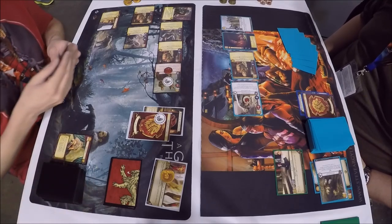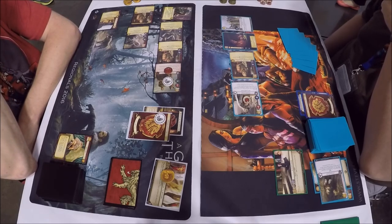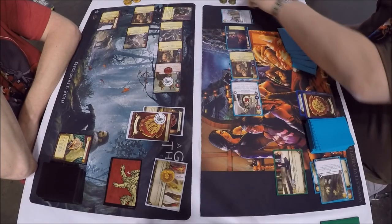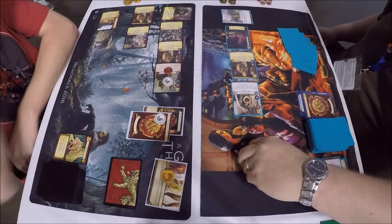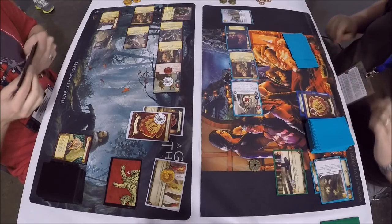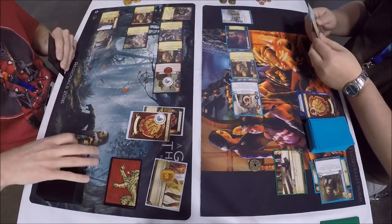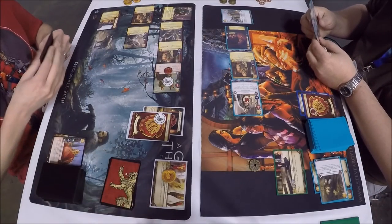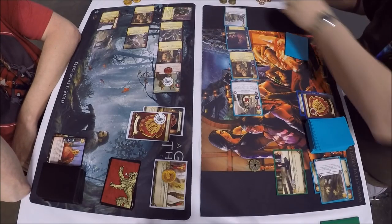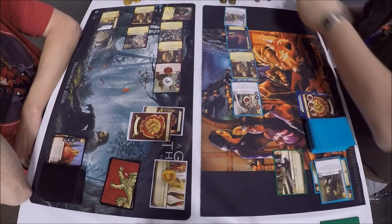That's the challenges for the Lannister Dragon player. Over to the Lannister Wolf player for his challenges — he still has Tyrion and the Stark-reducing character. Looks like an intrigue challenge with Tyrion: no defenders, the two gold triggered off him, and Magister Illyrio is claimed from Dustin's hand. Then a power challenge with the weenie, which takes the only power off the Lannister Dragon's house card and gains an unopposed bonus.